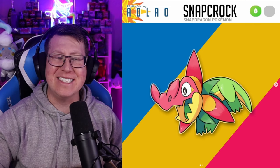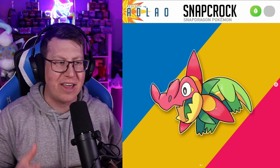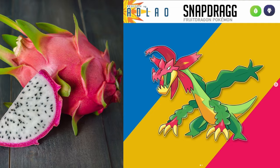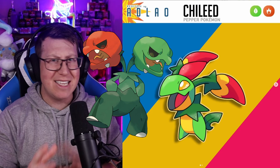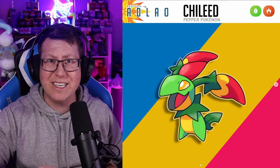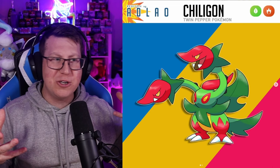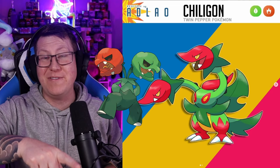Next is Snapcroc, which is a pure Grass type Pokémon based on the Snapdragon flower but obviously also has a crocodile in there. It evolves into Snapdrag, now a Grass and Dragon type that's gotten much bigger, based on a Snapdragon but also based on a dragon fruit especially in the coloring. Next is Chillied, a Grass and Fire type that looks a lot like a Scovillain — the theme of it being a pepper Pokémon is a lot like Scovillain, but the artist actually made this more than two years ago, long before Scarlet and Violet was even made. It then evolves into Chilligun — our Chilis evolving into a two-headed Chili Pokémon, which is very cool.